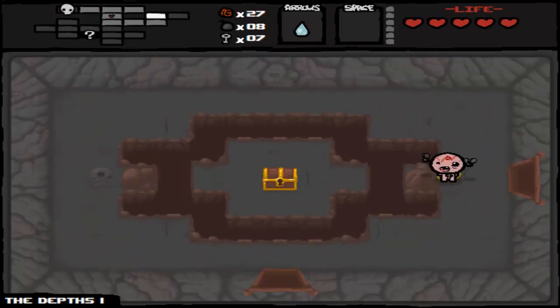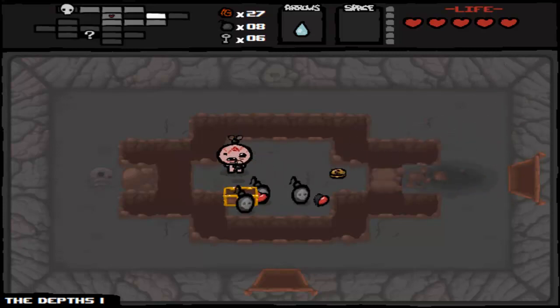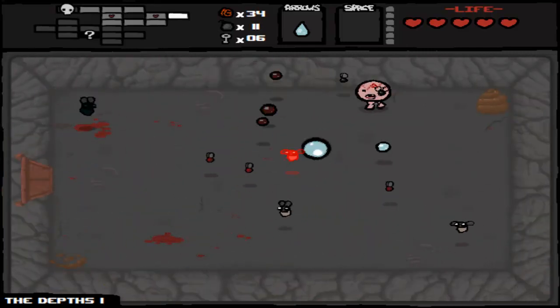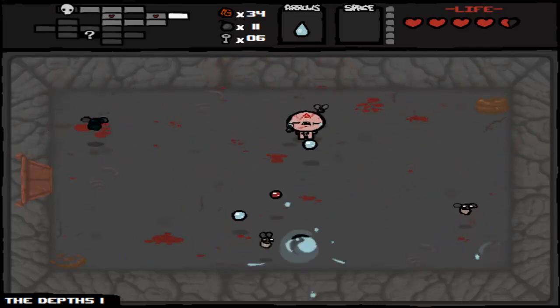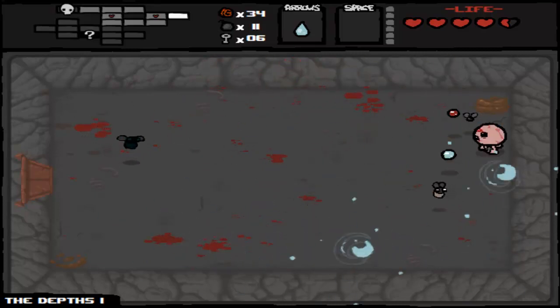We've got plenty of bombs and keys. I'm still hoping to get some pills. A nickel and two bombs — yeah, I'd say that was a good trade. I can't believe that I haven't gotten a spacebar item yet — that's what I really need. A good spacebar item.